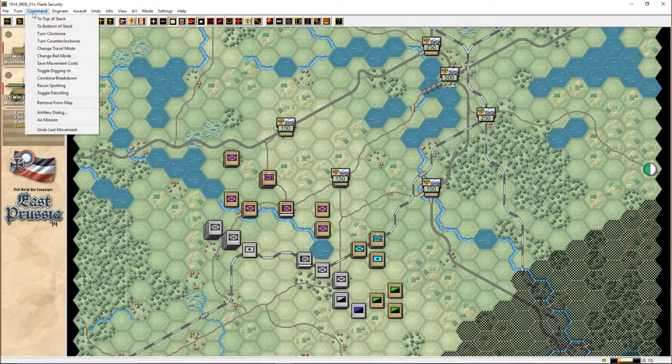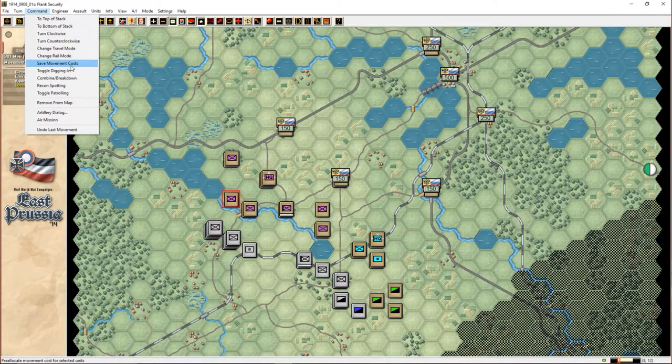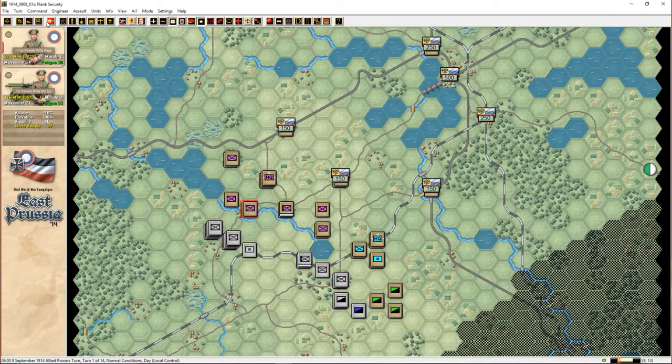Command toggle — I want both of them to dig in. I'm not going to be advancing at all, because there are no victory points anywhere — I just have to hold on.